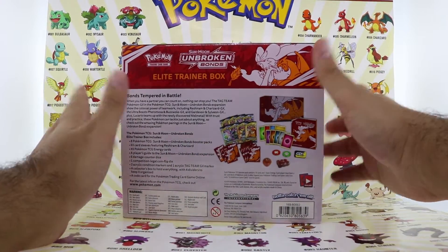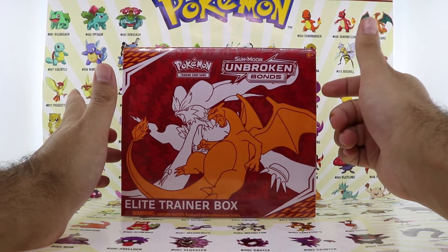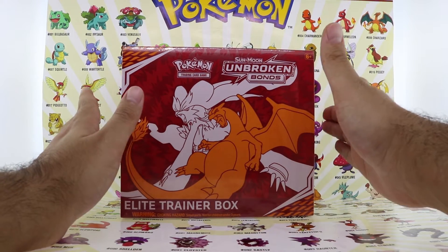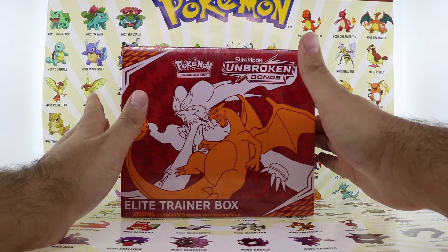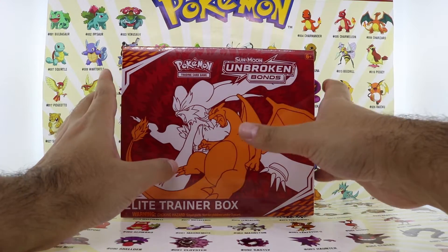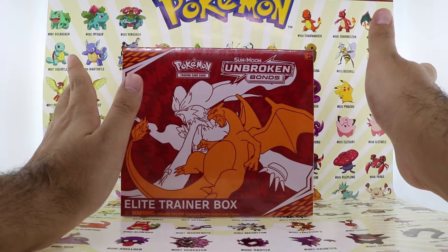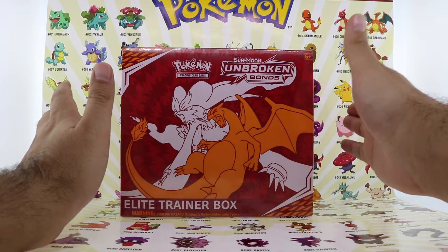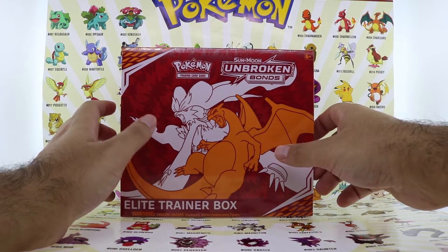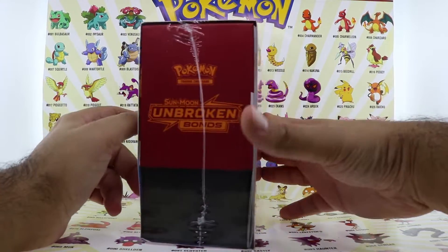But this red box is just unbelievable. The Charizard and Reshiram Ultra Rare card, which we pulled yesterday — if you did not see yesterday's opening with the Blister Packs, you definitely should go back and watch it because we had some crazy pulls. We had a Secret Rare, we had Ultra Rares, and most importantly we pulled the Ultra Rare Charizard and Reshiram card. I know that card is worth like $30 — it's still a lot for a card. And I still want the Hyper Rare Blastoise.